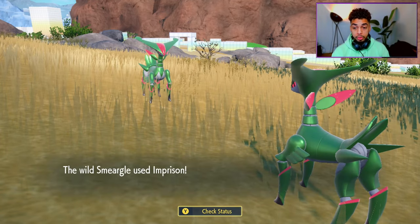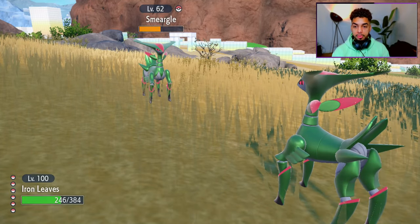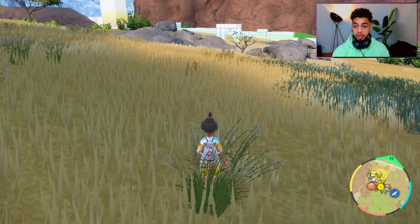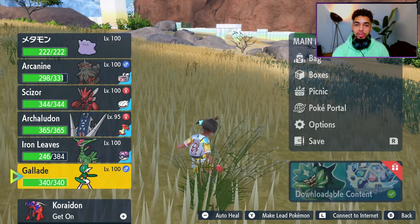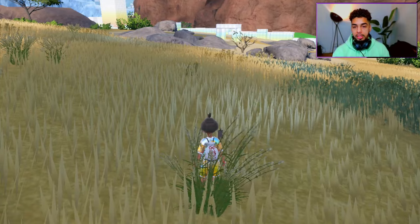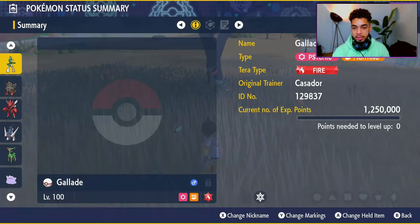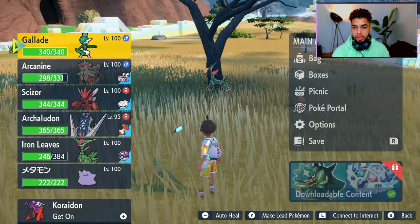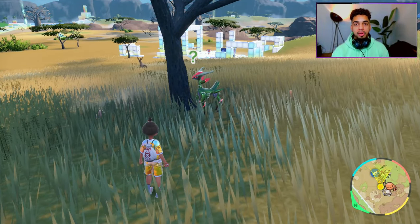I press the battle button and use Struggle. Right after the Struggle, we want to run away, because the Iron Leaves in front of us only has five Power Points left. You're going to see that the Iron Leaves glitches out and disappears — well, that's what you think, but that's not what it does. When you see that, you know you succeeded. You put your Gallade up front — the Pokemon with Trick — look to your right, and you see the Virizion chilling right there under the tree.